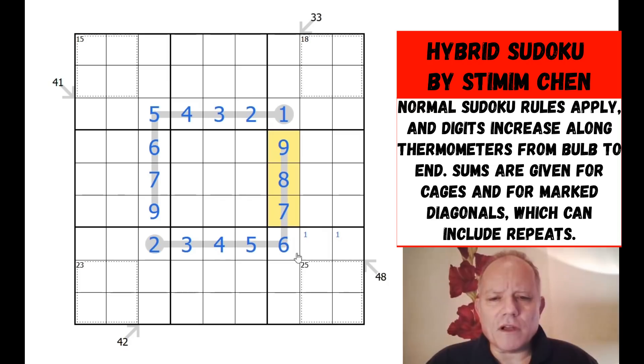We know that nine, eight, and seven aren't all in that box because the same situation would apply. So one of them is here — this is either one nine, one eight, or one seven. So this pair of cells are from seven, eight, and nine. Let's do the addition: 23 plus two is 25, plus 15 for seven and eight is 40; this could be one and four. Or 23 plus two is 25, plus seven and nine would be 41, this would be one and three. Nine and eight's impossible because that would have to be one and two. So seven is included over here, and one definitely down here.